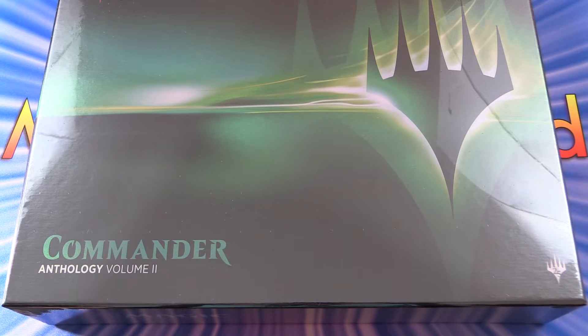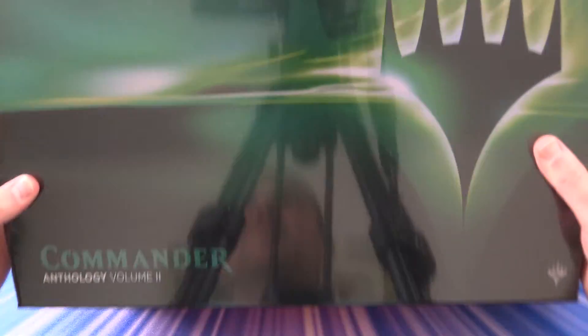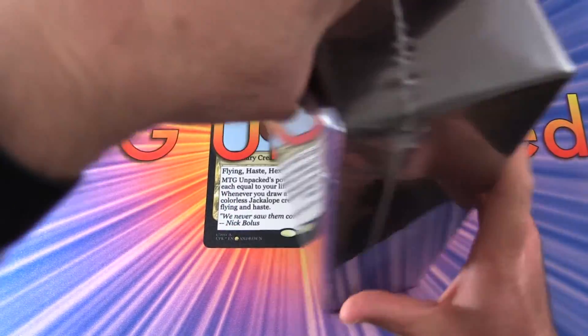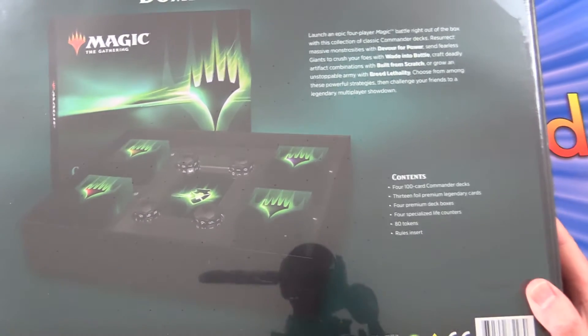Today on MTG Unpacked, we're going to crack open Commander Anthology Volume 2. This is the massive box of Commander decks. You get four decks in here, so very cool. Looking forward to checking this out.